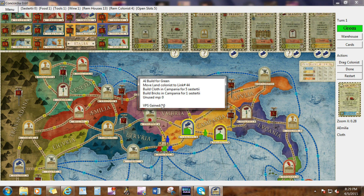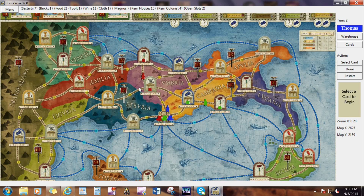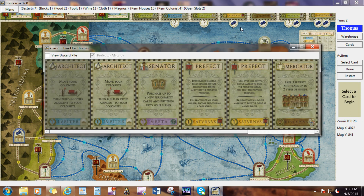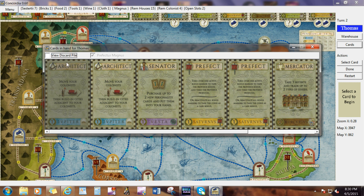Same thing with the green player. Building two cities gets ten victory points. Now let's play red. First thing you have to do is pick a card — I clicked on the card button and it shows your hand. You can also look at your discard card pile at any time. Cards at the beginning of the list that are grayed out are available for the diplomat. I'll go ahead and pick Diplomat, using somebody else's architect.